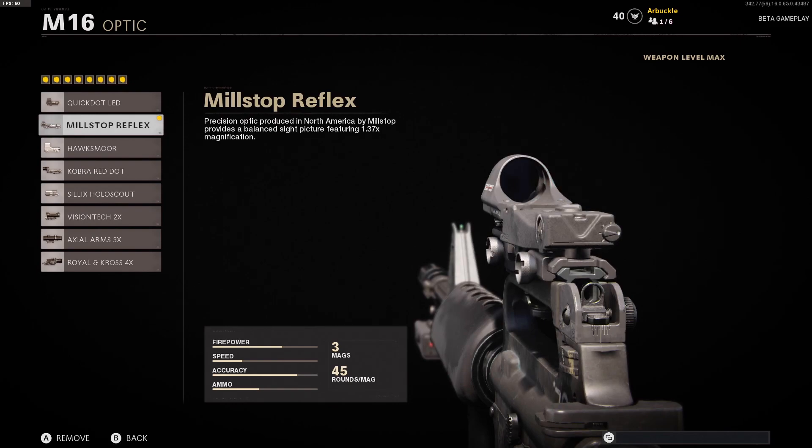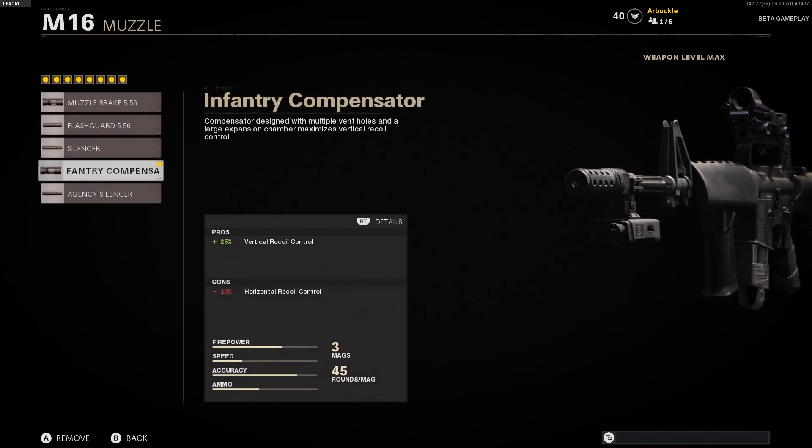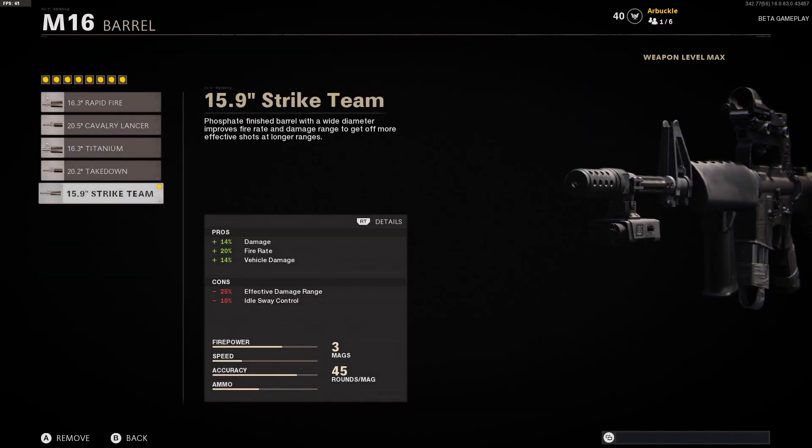The muzzle that we're using is the Infantry Compensator. This is going to give you a 25% boost to vertical recoil control and a 10% drop to horizontal recoil control, which we'll make up for with another attachment later on. So the Infantry Compensator muzzle is what we're running.